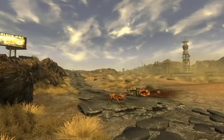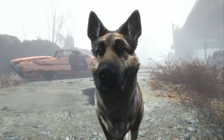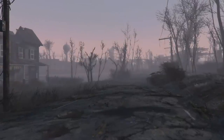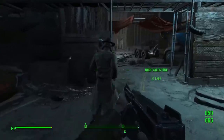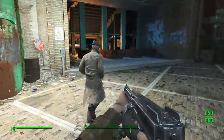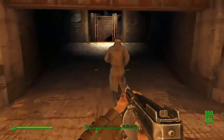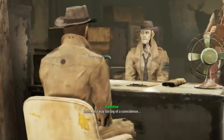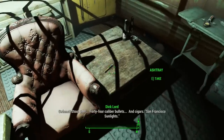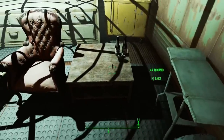In Fallout 4, one of the best companions to have is Dogmeat, the German Shepherd we find at the Red Rocket gas station just outside Sanctuary. Our canine companion is essential to the story, and Fallout 4 has a hilarious way of dealing with the player missing that first encounter with him. In order to progress the main quest, we have to find Nick Valentine and search for Kellogg. If you haven't been to Diamond City before heading there with Nick, the door will be open and Piper will already be in an argument with McDonough. Once inside, we inform Nick about what happened at the vault, and he gets a lead to go check out Kellogg's house. After searching through the home, Nick says he needs to bring his best man on the case — and what happens next is a pretty funny way to force the player to meet Dogmeat.